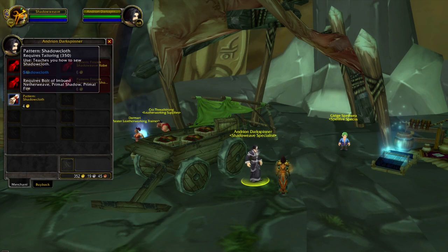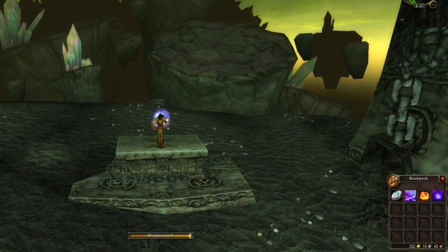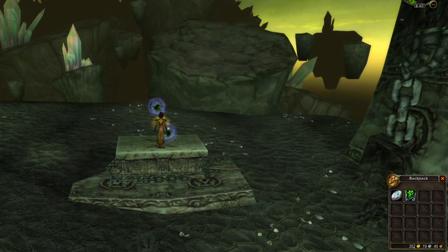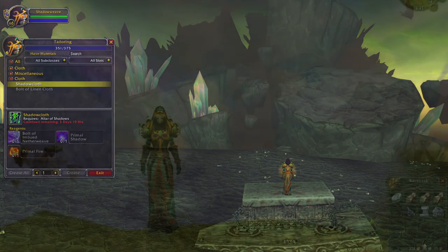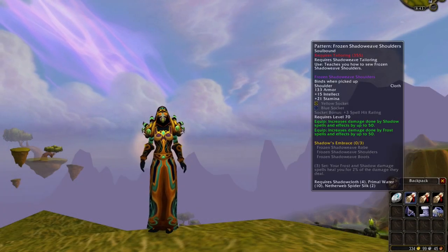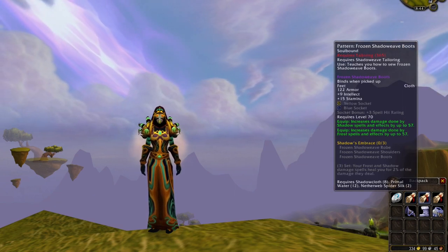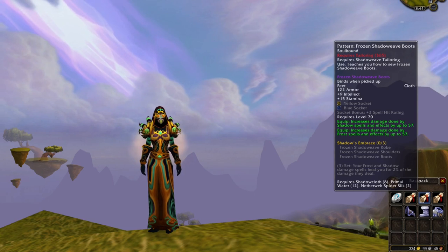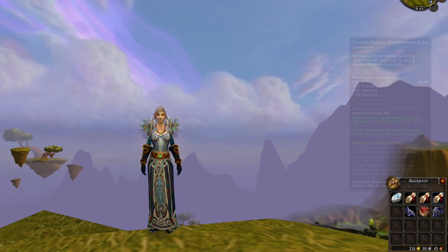Talk to the same NPC and buy the Shadow Cloth pattern. Get back to Elder of Shadows — this is where you actually craft the Shadow Cloth. Due to our specialization we will also make two Shadow Cloth, and the cooldown is the exact same as Primal Mooncloth. The Shadow Weave set is mainly for Warlocks and people who plan to play a Shadow Priest. You can also use this set if you play Frost Mage, as they are really good in early TBC when you farm Heroics.